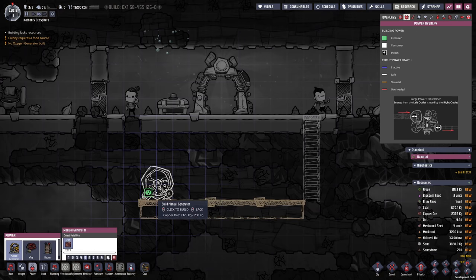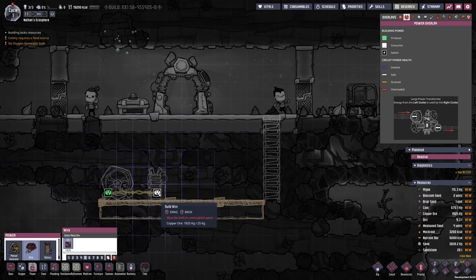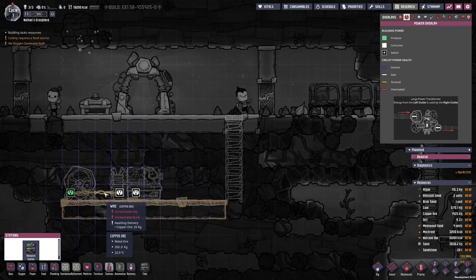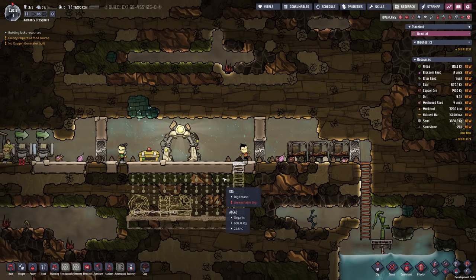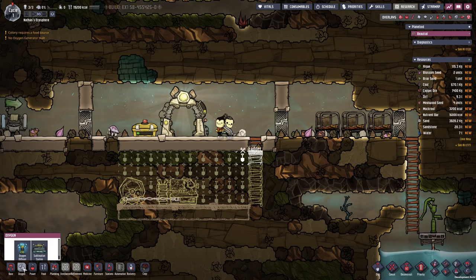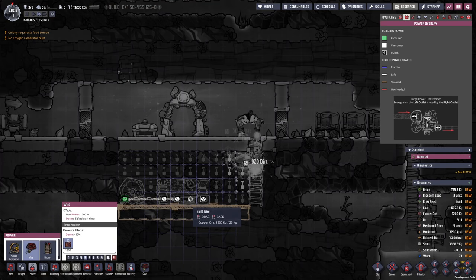I want to make sure this is four tiles in height and we can already start planning out our first research area. We want a manual generator to produce some power, also a battery — and I'll leave two spaces free so later we can add a larger battery. We'll connect this with some cabling and then go into the science station. There is our first research station that we can place right here. We also want to connect the station. Everything has to be excavated, and this should give them enough to do to take care of the first day. We can also build the oxygen diffuser — it takes algae to create more oxygen once necessary.